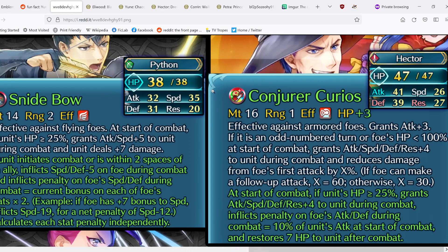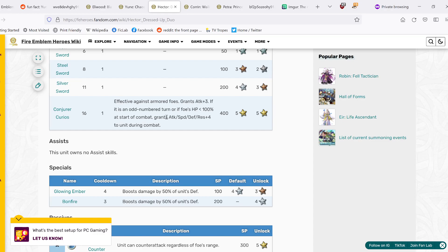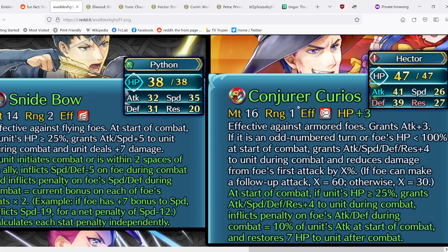Next we have Halloween Hector. He's notable as the first armor duel unit to get a refine. The new base effect: effective against armored foes, grants Attack+3; if it is an odd-numbered turn or foe's HP is less than 100% at the start of combat, grants Attack, Speed, Defense, Res+4 during combat and reduces damage from foe's first attack by X%. The condition remains the same as originally, but I feel this is really restrictive — relying on odd turns is not consistent, and foe's HP being less than 100% is also not great since most of the time your foe starts at full HP.